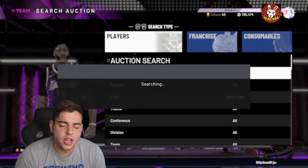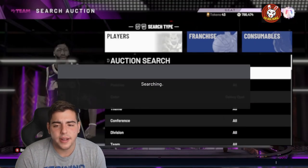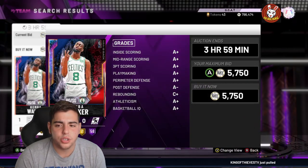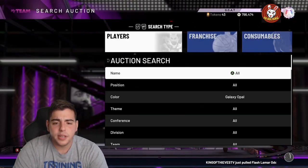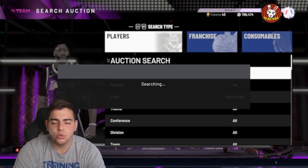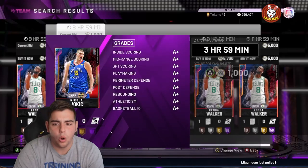Would I recommend popping those packs? No. Goat packs are coming this week — if you really want to spend VC, wait till Friday and spam Hall of Fame credit card. So far this challenge is not going as expected. It's definitely a lot hotter on Fridays. Another Kemba Walker at 5,700 — not looking great. Imagine a 5k LeBron or a 5k Kawhi, that would be a huge W. Let's try Galaxy Opal LeBron James — oh whoa, that's a good one!